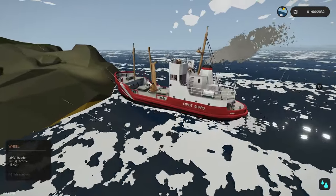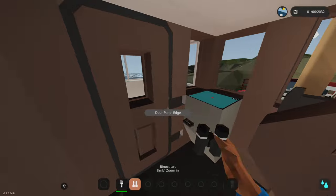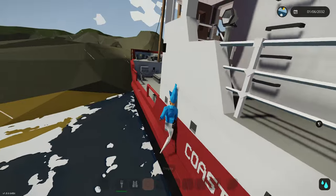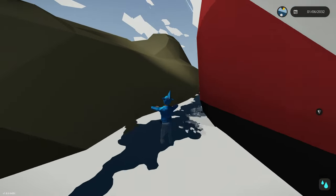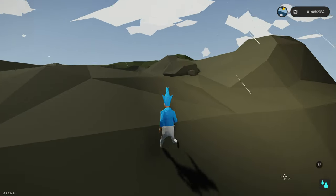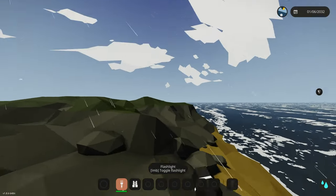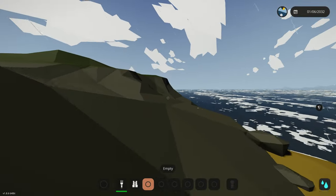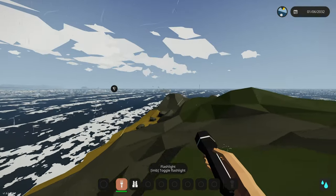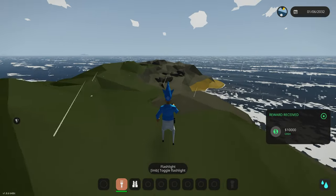We're going to dock kind of like this. The waves might push us away, but the propeller's trying to keep us up. Let's get ashore and see what's going on. Our boat's still floating out there - I can see the exhaust trickling up. There's a crate right here - let's see how much it's worth.